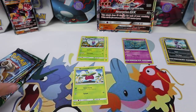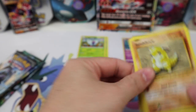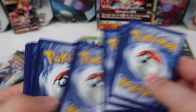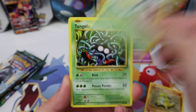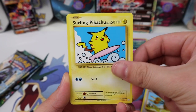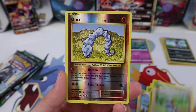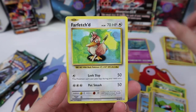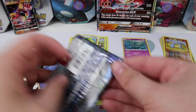My phone is going off like crazy — so annoying. Evolutions pack: we've got Sandshrew, Weedle, Tangela, Ponyta, Doduo, Surfing Pikachu as a secret rare, Misty's Determination, Porygon, Onix reverse, and a Farfetch'd as a regular rare. Not having the best luck here today.